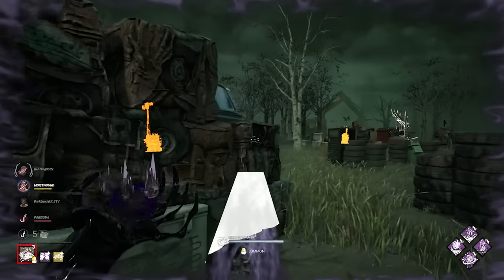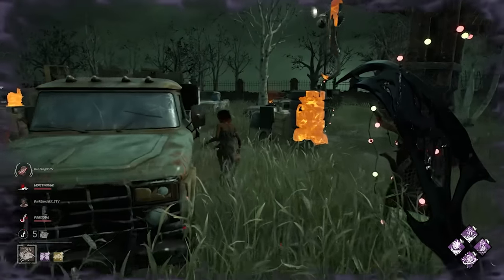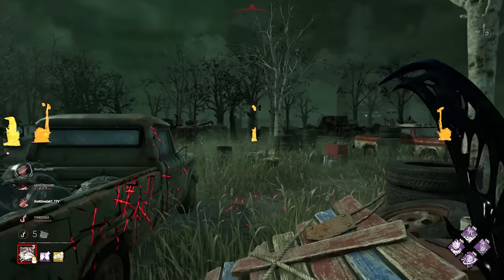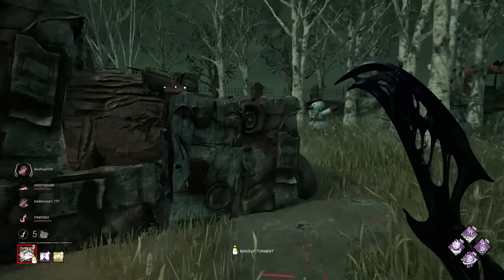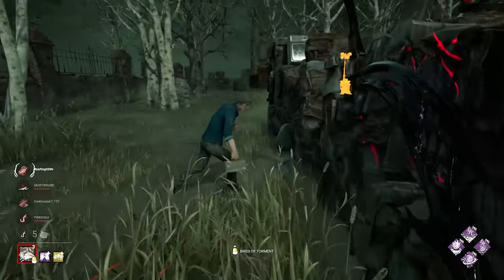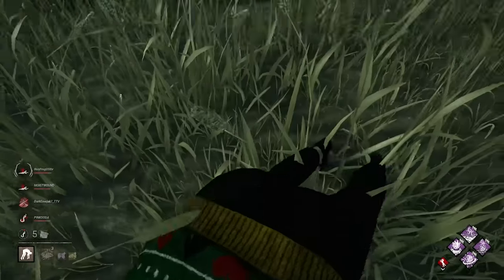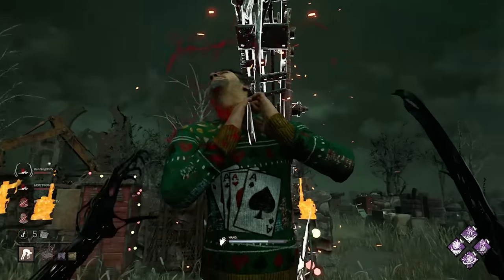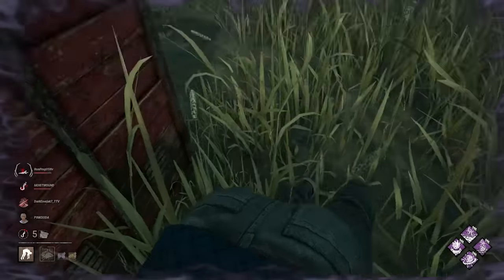No way he stays here. My goodness. The caliber of survivors that I have to deal with on a daily basis is simply impossible to understand. I think they've had a bad enough start that we can go pick up Ace. Quentin's gotta be here. There's no pallet here, Quentin. I'm sorry. Tis the season of giving - another Boil Over. What's wrong with you people? Maybe if you spent more time scrimming against one of the least picked killers instead of saboing. That's okay, we'll take a Quentin hook.